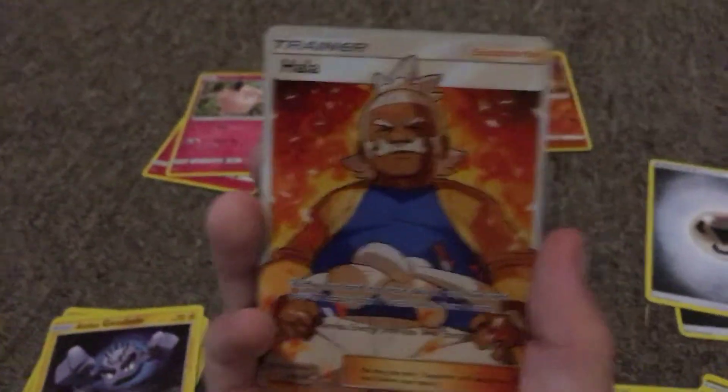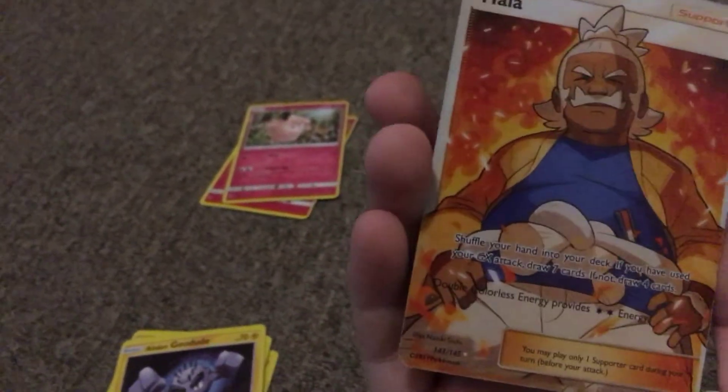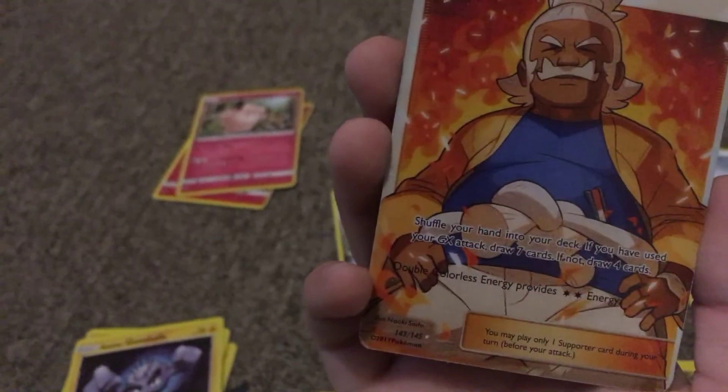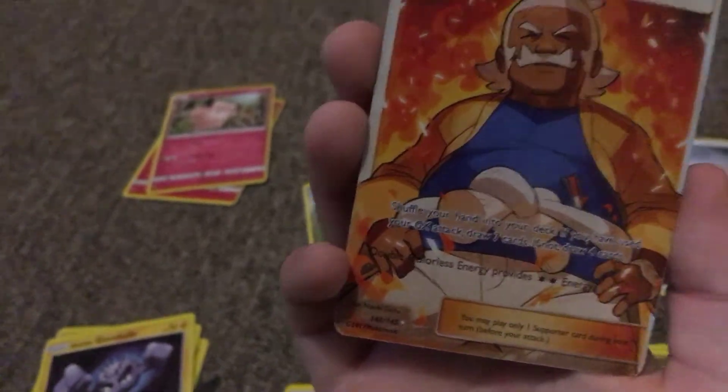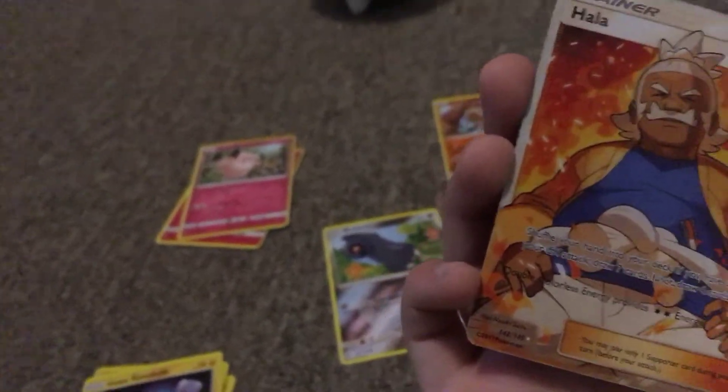It's the weirdest Dialga I've ever seen, and I've seen a lot of Dialgas. We've got Kahuna Hala full art supporter trainer — shuffle your hand into your deck, if you have used your GX attack draw seven cards, if not draw four cards.